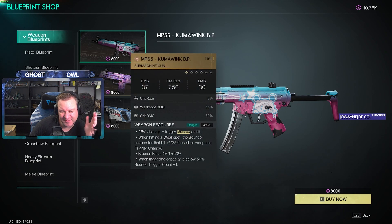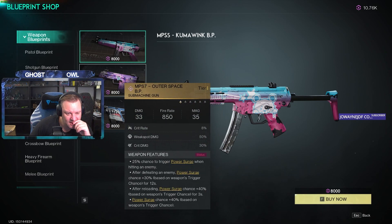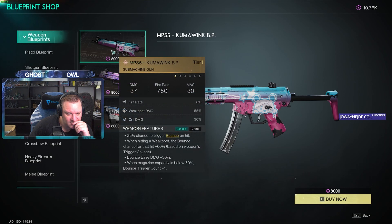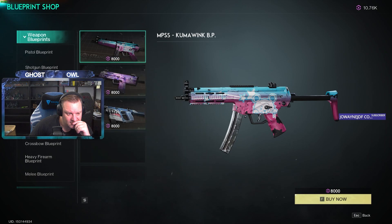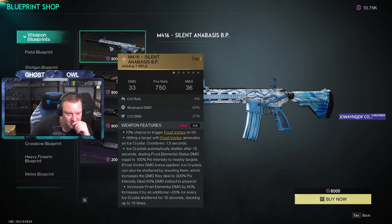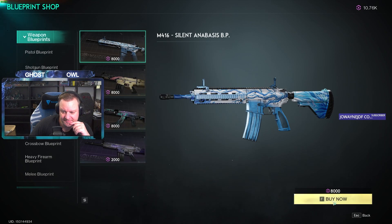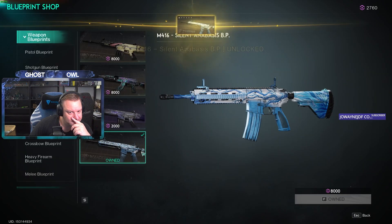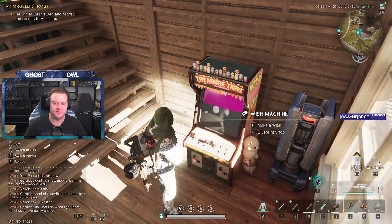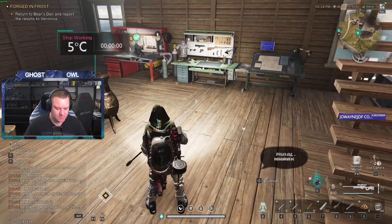A bounce on an SMG — yeah. I know the outer space with the power surge is very good. Yeah, I'm going to buy the M416. Done — that's going to be my assault rifle.